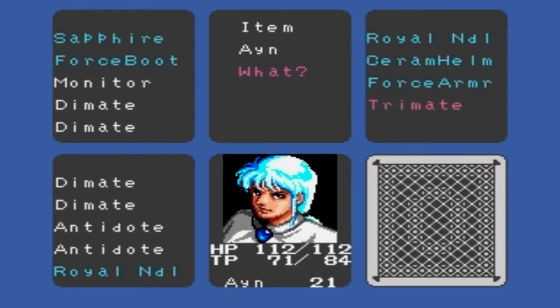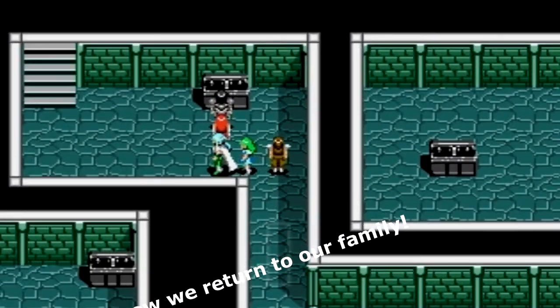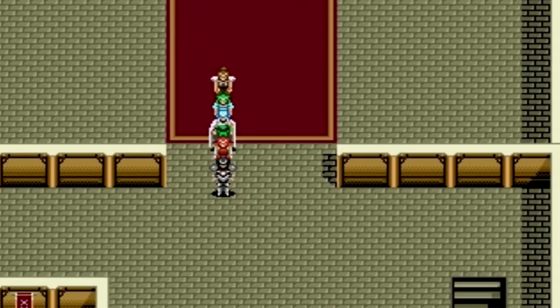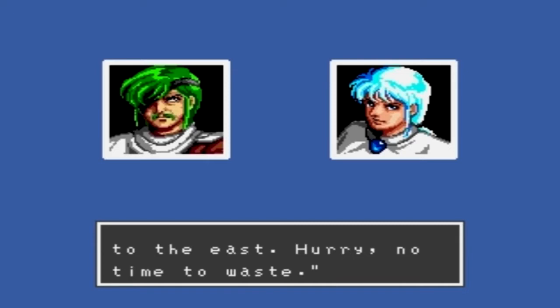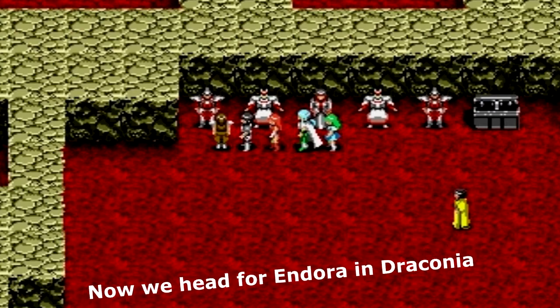We've got the power of Topaz and we've done everything in Landen. Don't think we need to hang around here any longer. Let's go back to Wren's Cave and speak to the family. We're back in Wren's Cave. Let's speak to Lyle. We need to head back to Draconia, so we're going to teleport all the way back to Andorra in Draconia. We'll speak to the family first — they don't say anything different. Let's head for Andorra in Draconia.